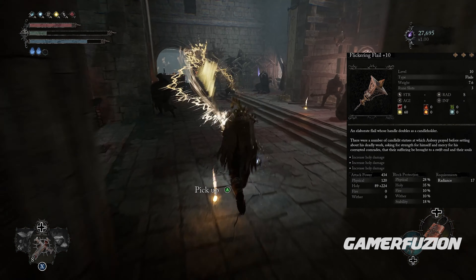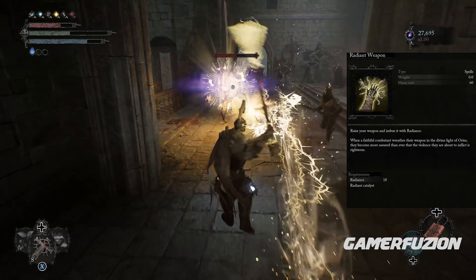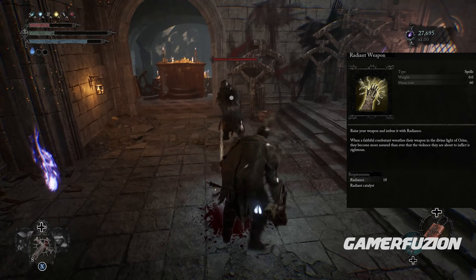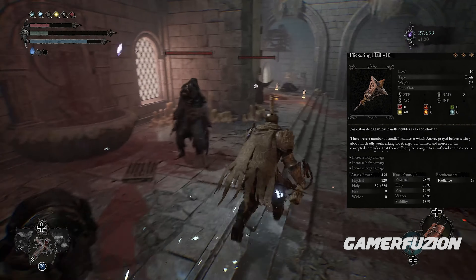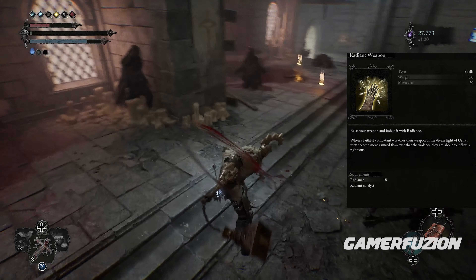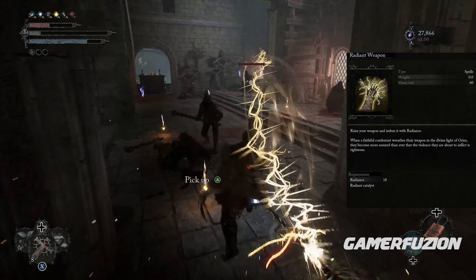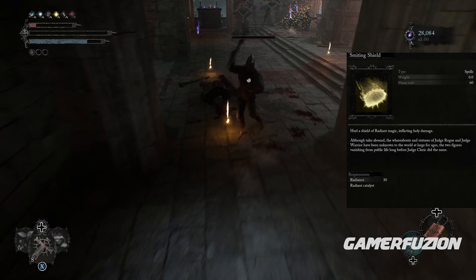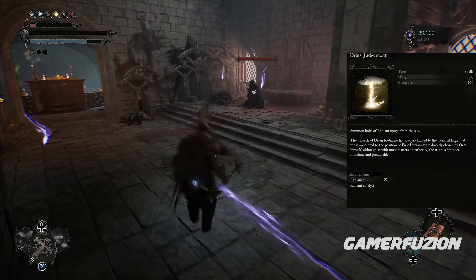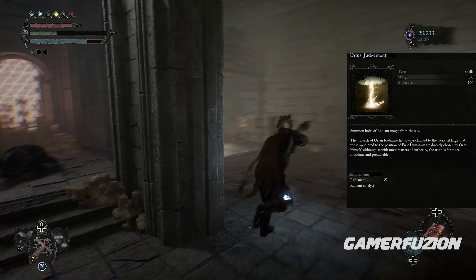We're going to need four additional spells. First is the Radiant Weapon, which we'll use a lot with our Flickering Flail — infusing it gives us an additional 100% pure radiant damage, which is crazy. We're also going to be using the Smiting Shield, Piercing Light, and Aureus Judgment. All four spells together make this build so much fun.